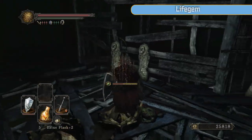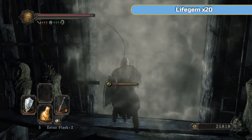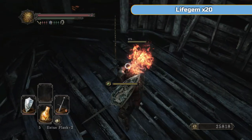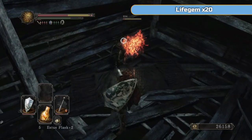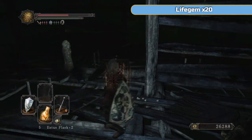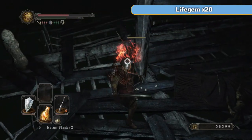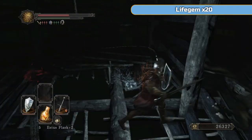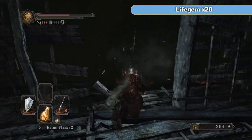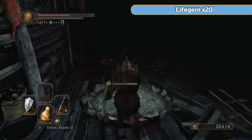Grab these poison arrows and then we're going to go through this fog - this is not a boss fog, this is just a sort of area fog. We're almost done, almost at the bottom. There's one of those dark attacks, dark weapons again - they do so much damage. Right, you can see all these ladders here - don't go down them just yet. Look for this back wall here - you can see it. If you hit it you can go through it, and look to the left and you'll see a bonfire, which is nice.